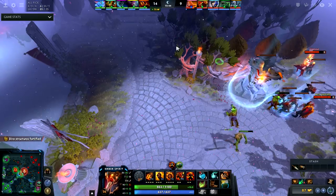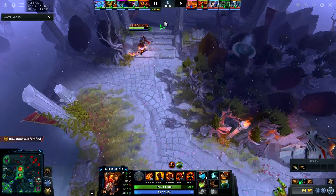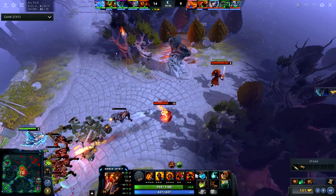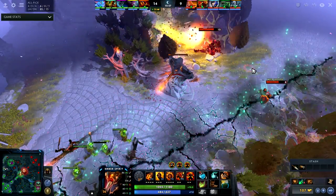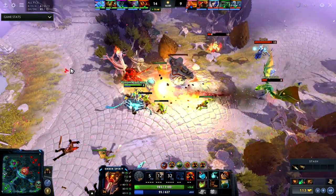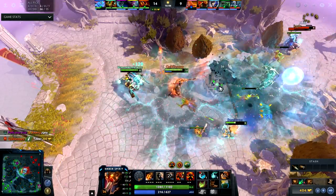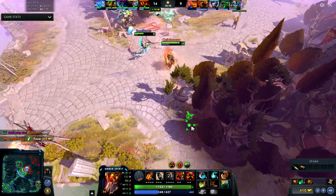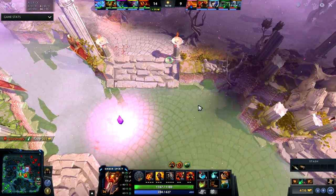At this point I'm kind of unstoppable, but I'm here mid and I want my team to initiate. There's that tower, so I have these remnants here — watch what I do carefully. I wait, I get Searing Chains on both of them, I know he wanted to stun me so I get back, and we take the tower. I don't have Sleight of Fist and I don't actually have a lot of mana either.